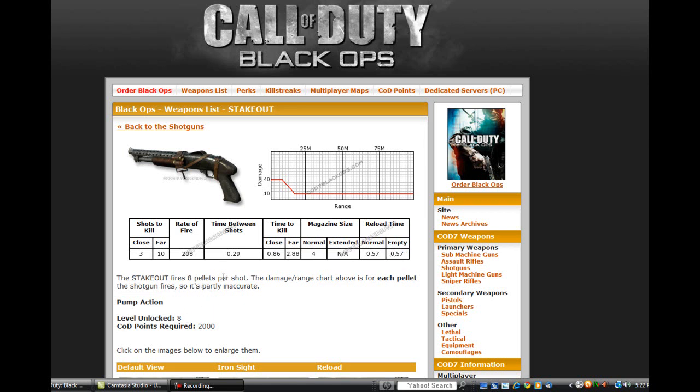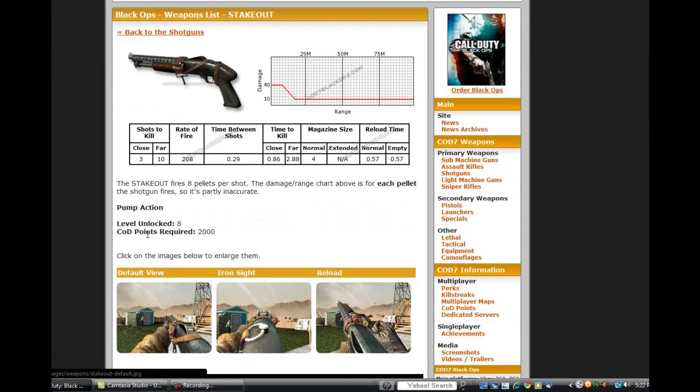The stakeout fires 8 pellets per shot. The damage/range chart above is for each pellet the shotgun fires, so it's partially inaccurate. But it's pretty accurate — this thing shoots 8 pellets per shot, which means if you shoot at a wall, you're going to see 8 dots on the wall. It's a pump action shotgun, this weapon is unlocked at level 8, and the amount of CoD points required to buy this weapon is 2,000.